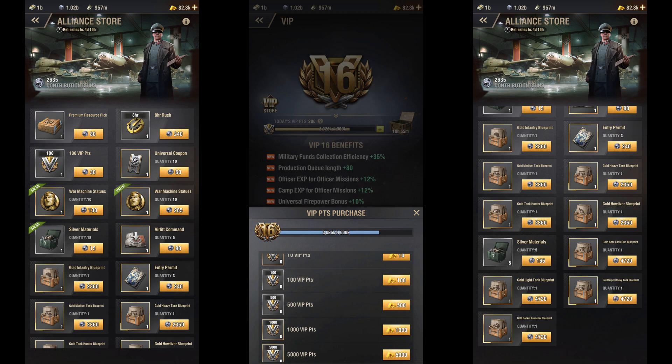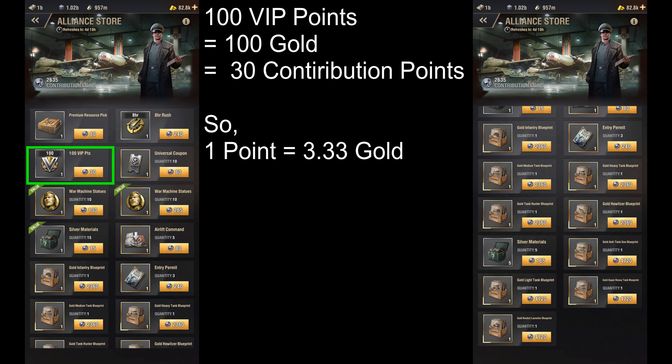In my opinion, the best way to assign a Gold Value to these Contribution Coins is to compare their value with the Gold Value of VIP Points, as VIP Points is the only item in the Alliance Store that has a fixed Gold Value in the game. One VIP Point costs one Gold, while a lot of other items can be bought for discounts from the VIP Store and Black Market. Since we know the Gold Value of VIP Points, we can now find out the Gold Value of Contribution Points by comparing them with the cost of VIP Points in the Alliance Store.